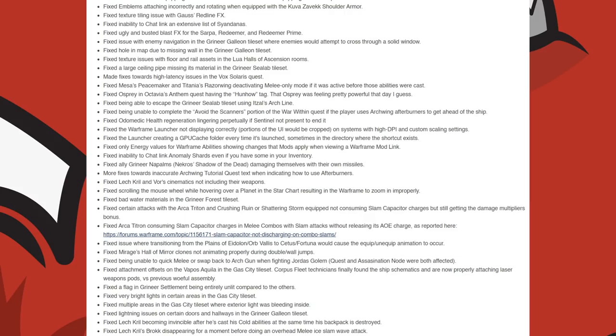They fixed bad water materials in the Grineer Forest Tileset. They fixed certain attacks with the Archwing and Crushing Ruin or Shattering Storm stances equipped not consuming slam capacitor charges but still getting the damage multiplier bonus. They fixed the Archwing consuming slam capacitor charges in melee combos with slam attacks without releasing its AoE charge. They fixed an issue where transitioning from the Plains of Eidolon or Orb Vallis to Cetus or Fortuna would cause the equip and unequip animation to occur.